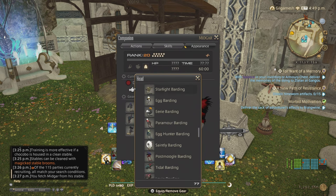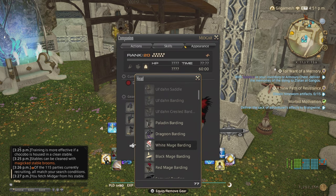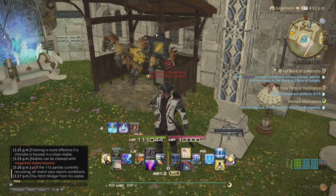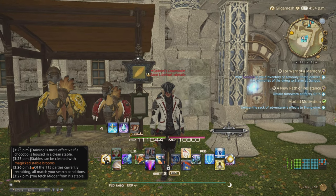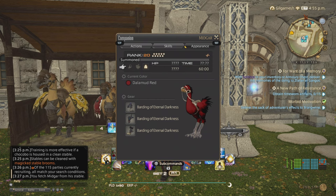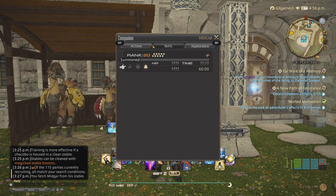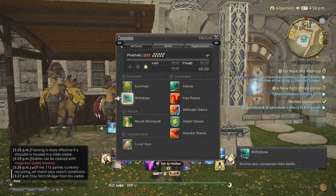If you want the other bardings, you have to get those ranks up with the Thavnairian onions — so you can get all three. You can choose the barding here. I believe I have all three bardings: Paladin, Dragoon, and White Mage. You can see what they look like when stabled and when you're mounted. You also can see the HP and the timer that they're up, as well as how many Gysahl Greens you have and of course the withdraw option.